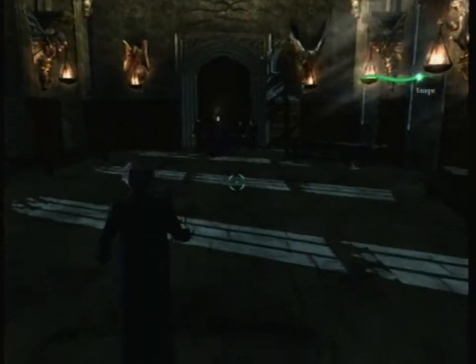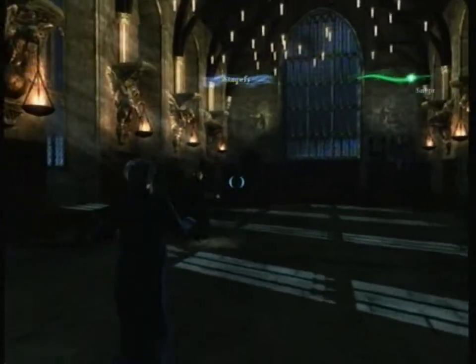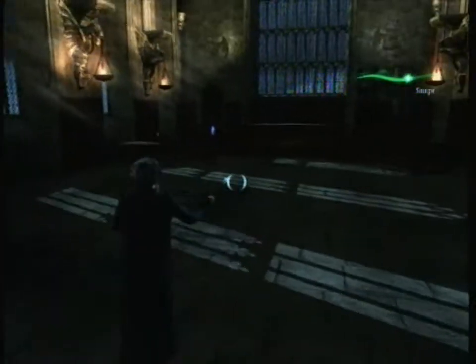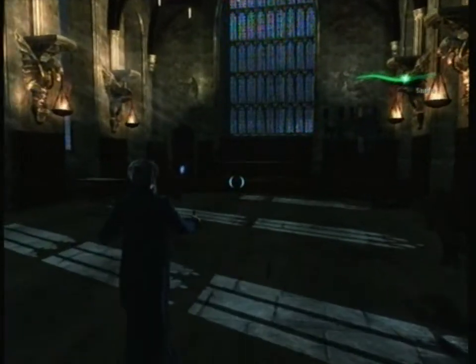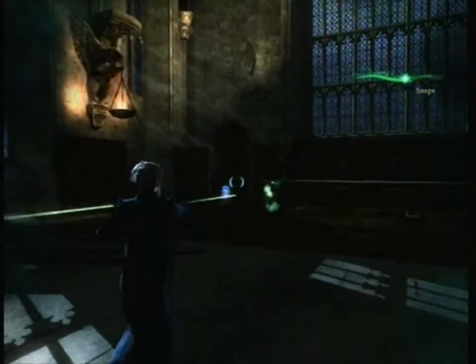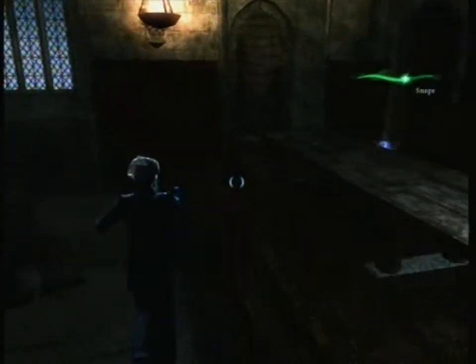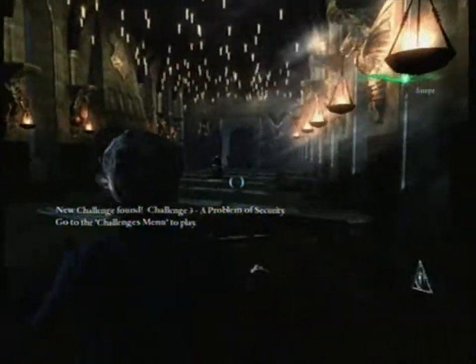I'm back. I'm going to show you where the second collectible is playing as Professor McGonagall. You have to be battling Snape at this point. You can probably already see it now — in the back left corner, behind the table. There's the challenge for this level. Note that Professor McGonagall can't run, which is why movement is slow. So here's the challenge.